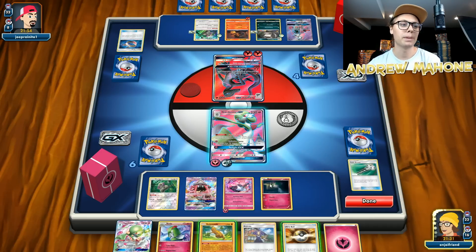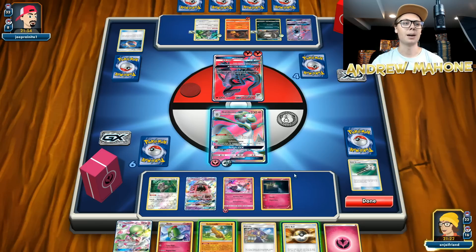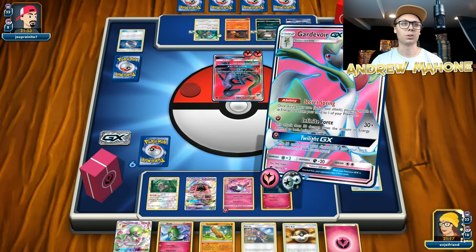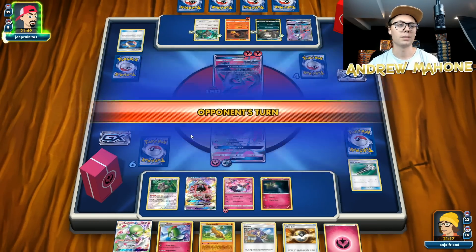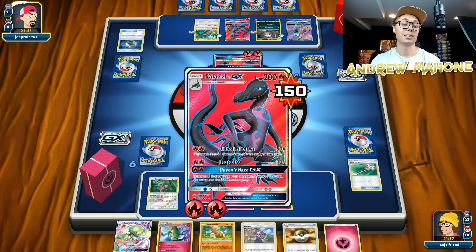I got the Ace Rolla in my hand, so that's good. But unfortunately I don't have too much else going on. I could drop the Sudowoodo to limit their options, but I want to keep the option to go for my third Tapu Lele, so I'm going to keep my bench space open. Then we're just going to Infinite Force for some damage — 150. Opponent's going to be going down next turn unless they heal or do something like that. They've taken two prizes, so they can pump out 130 damage with Diabolical Claws.